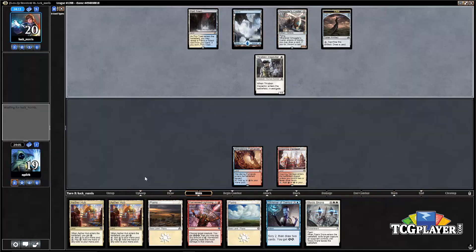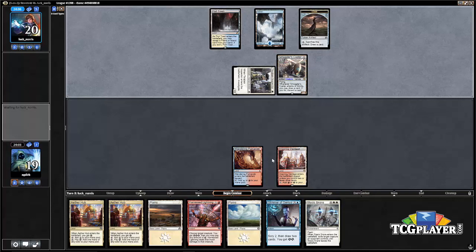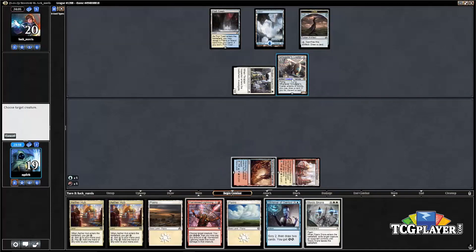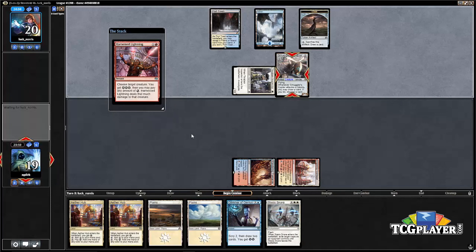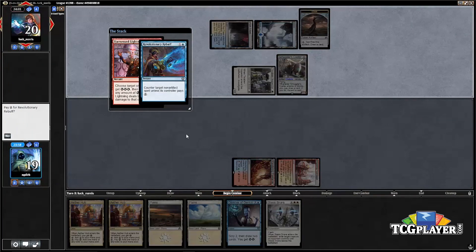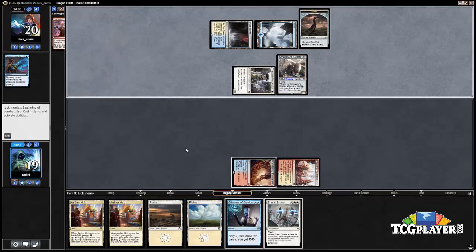We also have to be worried about Spell Queller and Selfless Spirit — there are a number of cards that are going to disrupt our game plan. Before our opponent attacks we want to attempt this Harness Lightning and see if our opponent has a response. It is going to be a counter spell, so the Copter is going to come through for a hit.